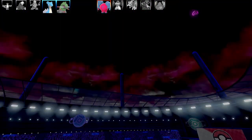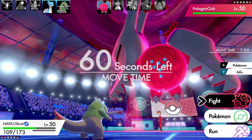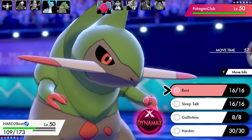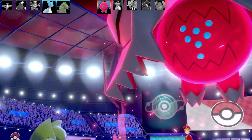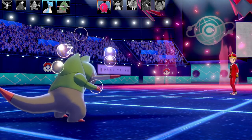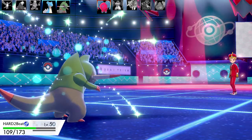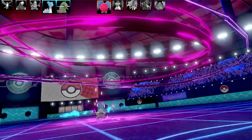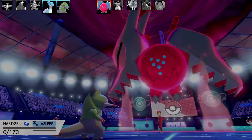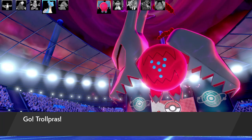Harden has 30 PP without even a PP Up. I was thinking I could go for Rest, then Sleep Talk to get Guillotine off — Reggiedrago isn't the fastest. I'm taking a little snooze in front of Reggiedrago. Unfortunately it goes for Max Wyrmwind and our Fracture gets one-shot. I've got Trollpress and one other Pokémon. The last Pokémon — you can't guess it — this is big content.